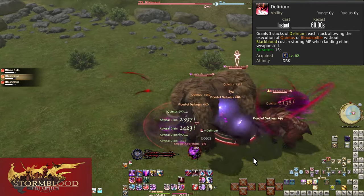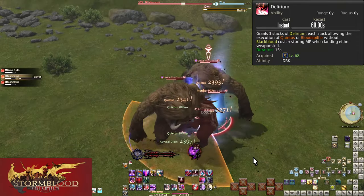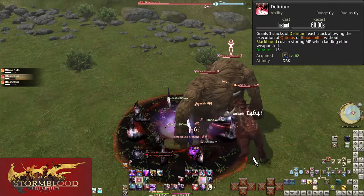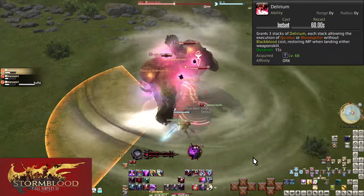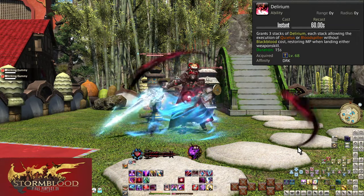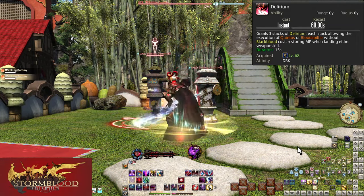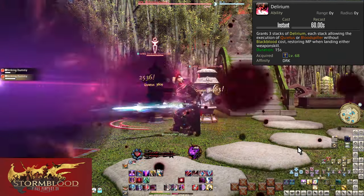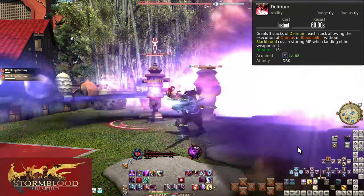So be careful of your gauge before hitting Delirium — you want to have some room to generate more while you are unable to spend it. There will usually be some overlap between Blood Weapon and Delirium since both have a 60-second cooldown. Secondly, this generates MP. Each use of Delirium as Blood Spiller is 200 MP, or 600 MP total. It's a very tiny amount, but it could lead you into a use of Edge of Darkness.